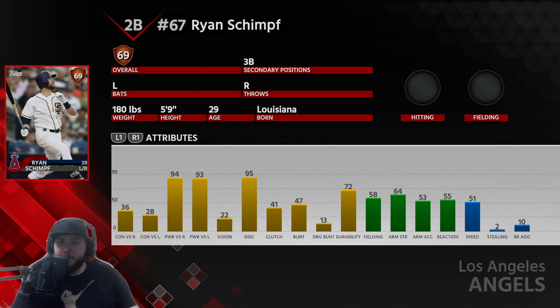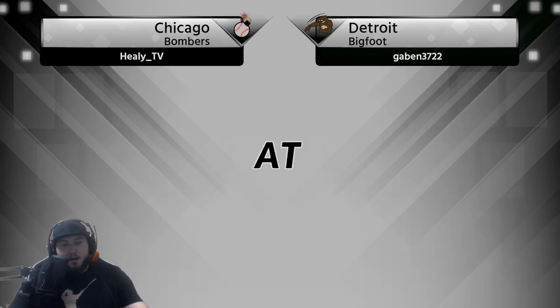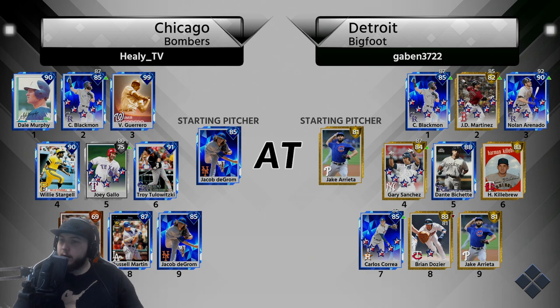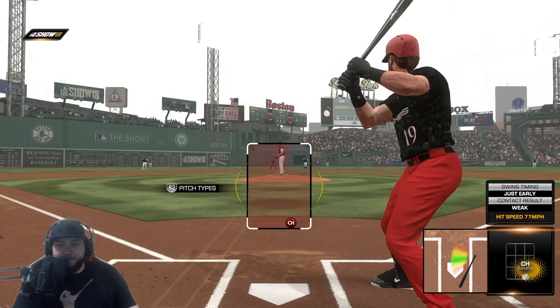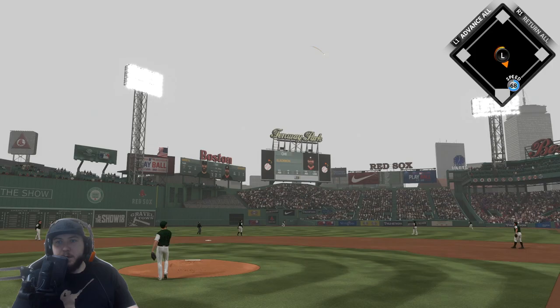We have also added the BR god Ryan Schimpf and Joey Gallo. We're looking to hit some bombs with them today — look at all that power. Let's look at this guy's lineup. He has Jake Arrieta on the mound. We have Jacob deGrom. It's Charlie Blackman, JD Martinez, Nolan Arenado, Gary Sanchez, Dante Bichette, Harmon Killebrew, Carlos Correa, and Brian Dozier.